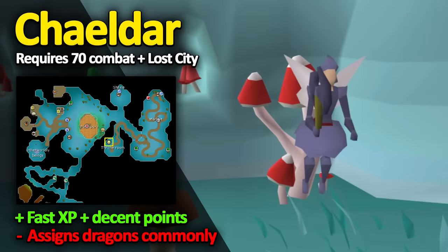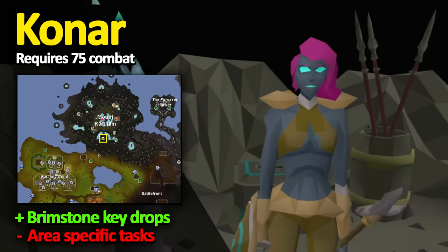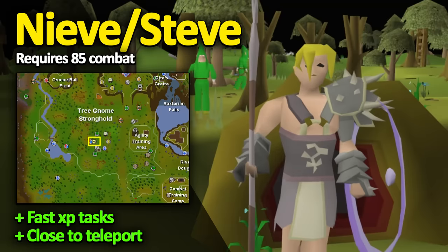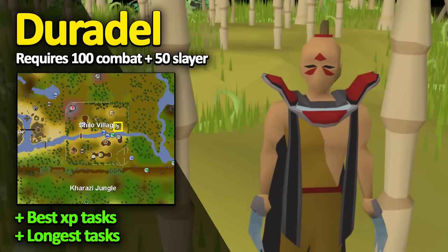At 70 combat, you can use Chaeldar in Zanaris — this means you need to complete the Lost City quest to access her. She assigns fairly efficient Slayer tasks and gives a decent amount of points, though a downside is that she assigns Iron Dragon tasks very commonly. At 75 combat, you can use Konar, who's in Mount Karuulm on Zeah. Konar assigns location-specific tasks where you can only kill monsters in certain areas, and on her tasks you have a chance of getting a Brimstone Key, which you can use to open a chest near Konar for valuable loot. Nieve in the Tree Gnome Stronghold is the level 85 Slayer Master, and she is replaced with Steve after you complete Monkey Madness 2 — she assigns fast XP tasks and is the closest master to a teleport. The final master is Duradel, located in Shilo Village. To use his tasks, you need 100 combat and 50 Slayer. He assigns long, efficient tasks and is the best Slayer Master to use for the fastest XP.